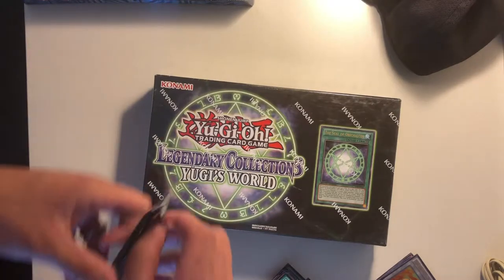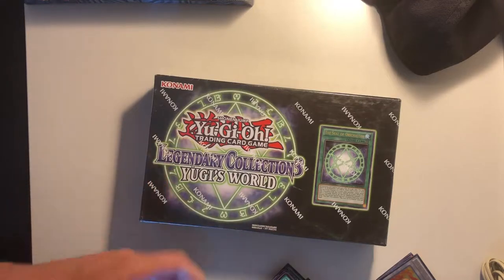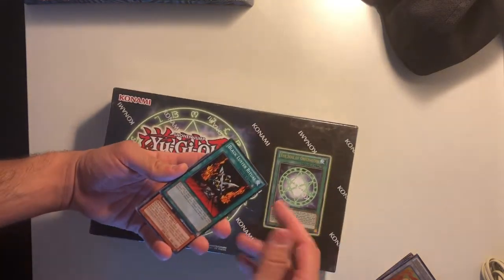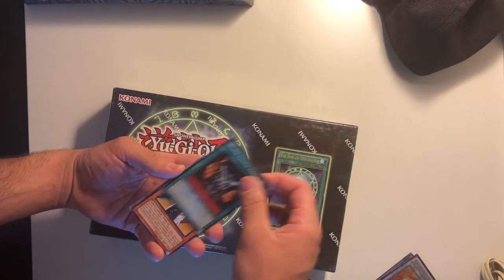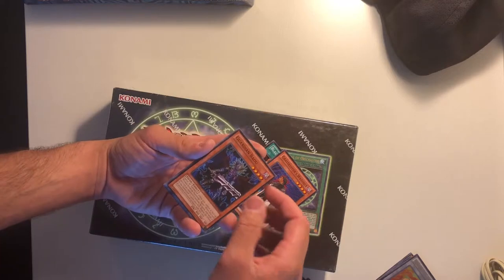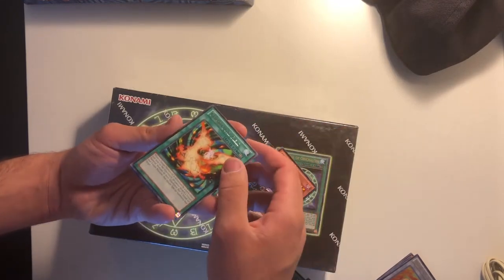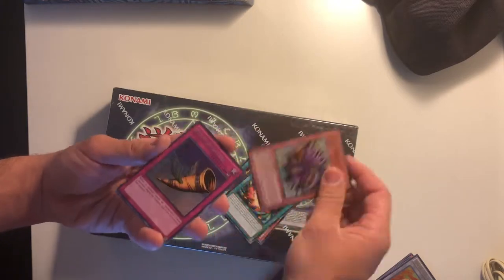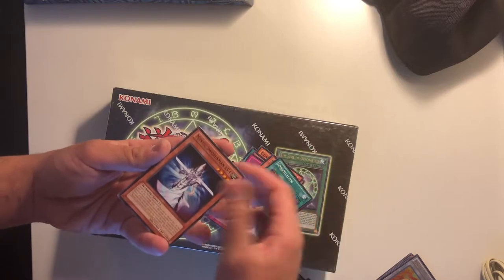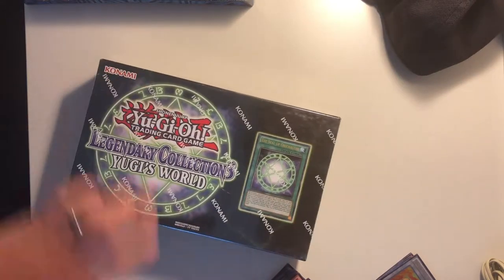Obviously the main things we're looking for are Raigeki, and I wouldn't mind pulling Monster Reborn either. Like I said, Harpie's Feather Duster. You can also get Black Luster Soldier in here, which would be pretty sweet. But we have Black Luster Ritual, Gravekeeper's Watcher, Guardian Baou, Centrifugal Field, Spirit Reaper, Horn of Heaven secret rare, Solar Flare Dragon, Spiritualism, and Mystic Swordsman Level 4. Nothing too crazy in there.